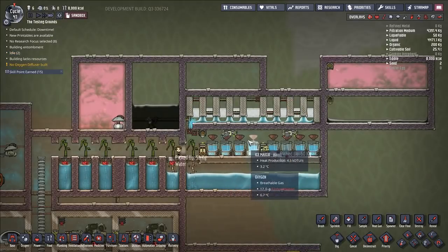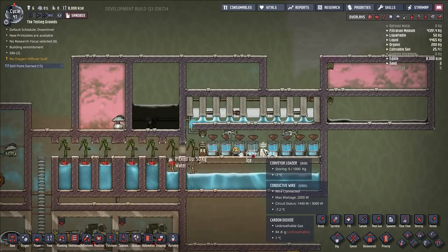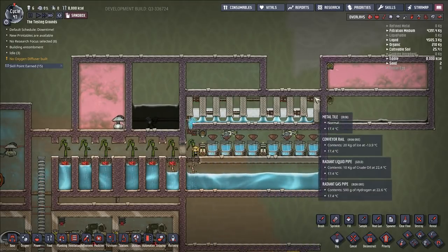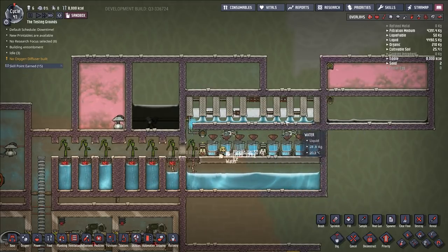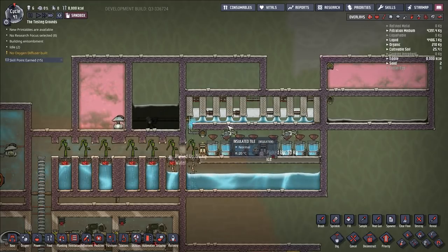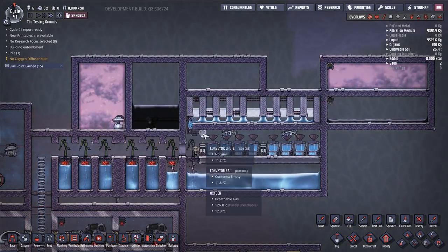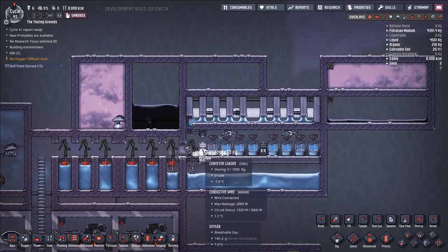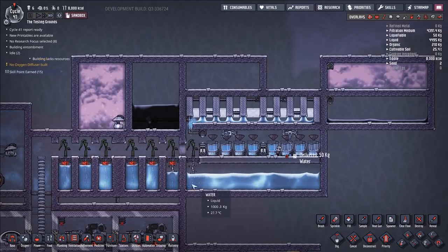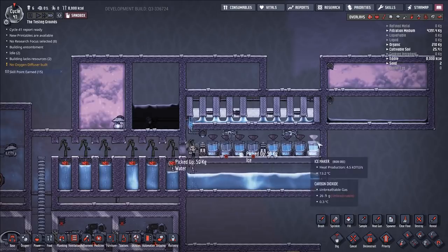We basically have a closed loop here of our water. The water goes into the ice makers, it gets turned into ice, it gets sent through these conveyor rails along through here, and then the ice melts and drips back down into our reservoir. Any ice that gets left over — and in this case, because we have a lot of hot stuff coming in, we don't have leftover ice — but any leftover ice is just going to be dropped and put back into this conveyor loader. We don't want to drop the ice into some pool of water; we want to drop the ice back into our heat exchanger system.